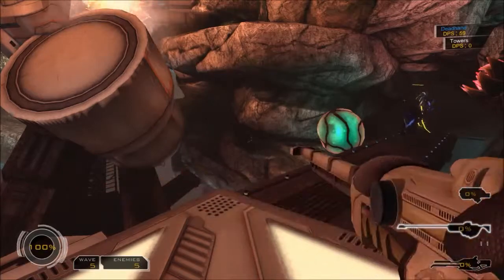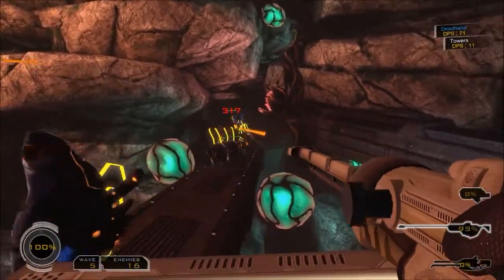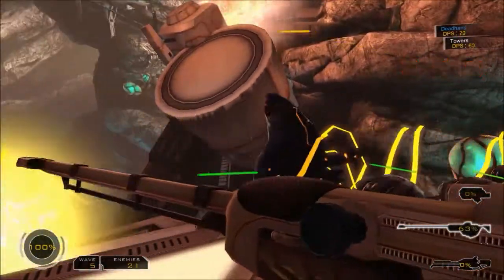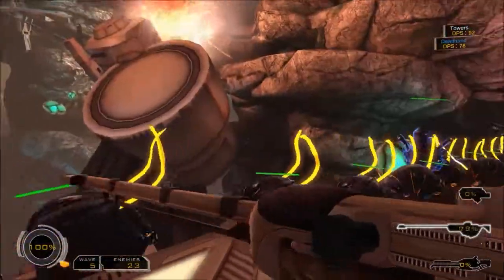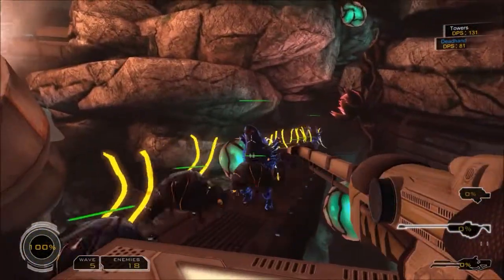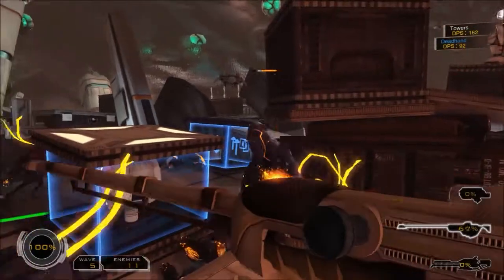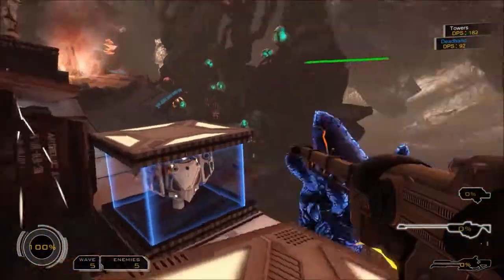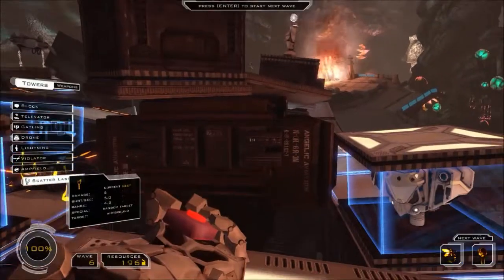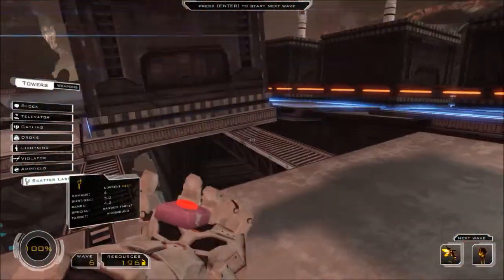We definitely need something to handle air guys - they came from over here and I did not expect that in the least. Maybe this game is more about the upgrades than the chip damage. Because there's a big difference - there are several different tower defense styles. One of them is to have fewer towers but have them at the highest level, like level six, and another style is to have as many towers as possible even if they're weak. I don't know which is which here.